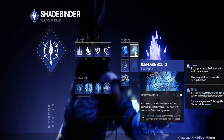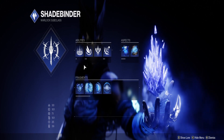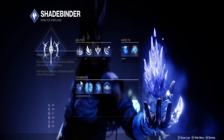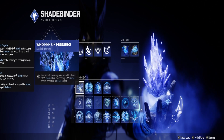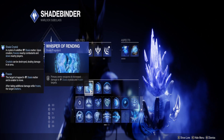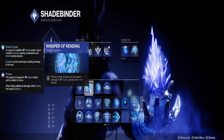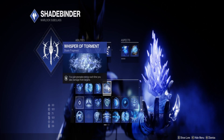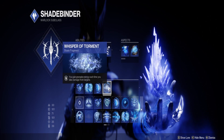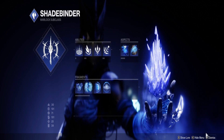Ice Flare Bolts will give us extra freezes as we're spreading our shards around or freezing every target, so we want to freeze as many as we can. Vissure will give us increased damage from Stasis destructions or defeated frozen targets. Rending will give us that primary damage increase to Stasis crystals or frozen targets — so double damage increase. Durance gives us that slow-duration increase, and then you get grenade energy each time we take damage, so we can get more turrets active.